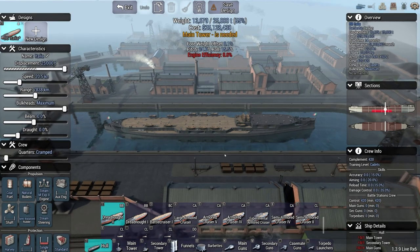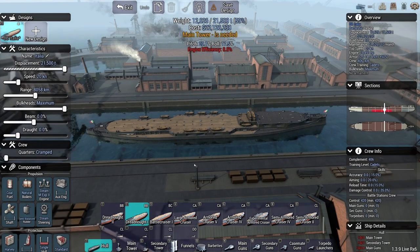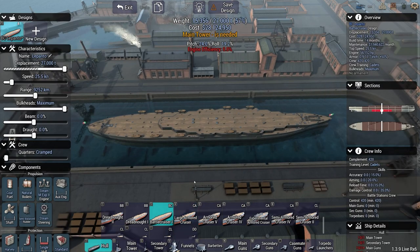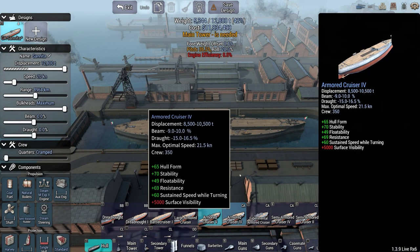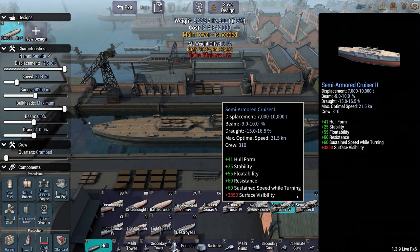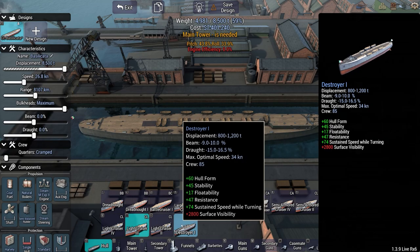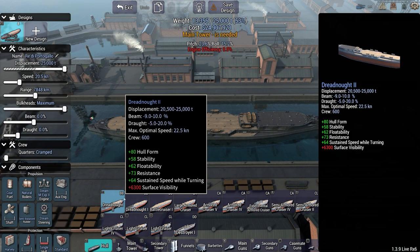We have a couple ships: the Dreadnought 2 and the Dreadnought 1 - both have really bad hulls. We have a battle cruiser, only one of those. We have a lot of heavy cruiser designs, some really decent looking ones. We only have one destroyer. Let's get to work on a battleship.